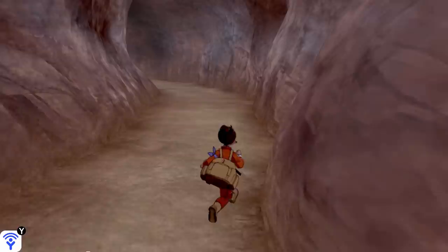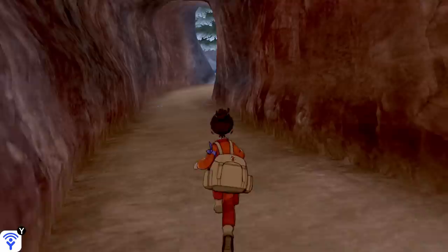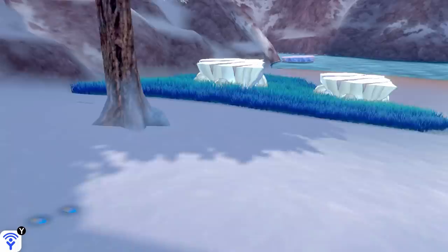So if you want to save yourself some time and headache, definitely just head into the cave — it'll be a lot easier to find the footprints in here. Same as with Virizion, eventually footprints will just spawn out of nowhere if you keep running around. And if you still don't have enough, then head out to the Frigid Sea and there should be plenty more footprints for you.